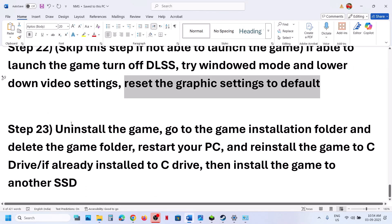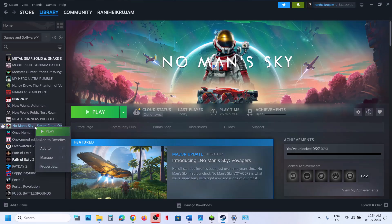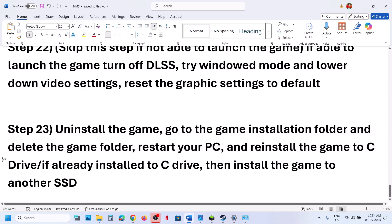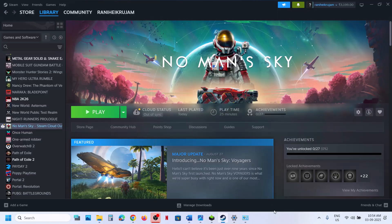The last step is to uninstall and reinstall the game to a different drive. Uninstall the game, go to the installation folder and delete the game folder, then restart your computer. If the game was on D or E drive, install it to C drive. If already on C drive, try another SSD. One of the steps in this video should fix the widescreen or white screen issue. Thank you for watching — please like and subscribe.